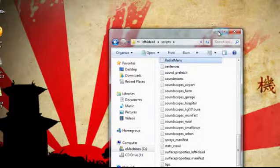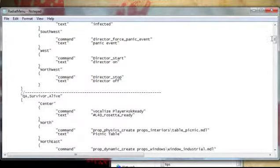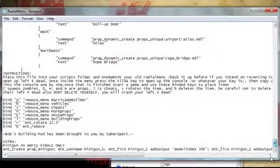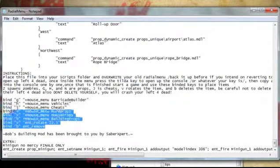So once it's in Scripts, open it up and then scroll to the bottom. This is the important part — this is where you bind the keys in the game. These are the binding keys.